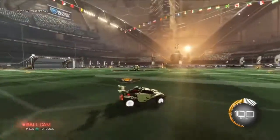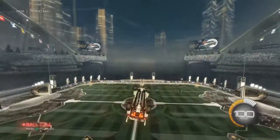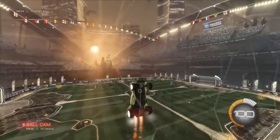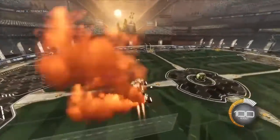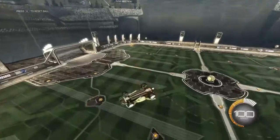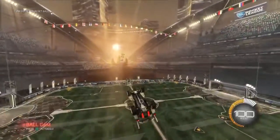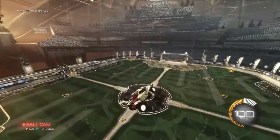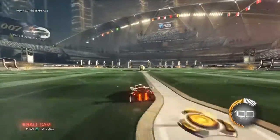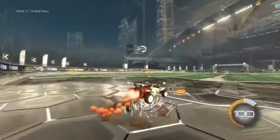I'm showing the ceiling musty right now. You have to go to the ceiling, jump up, air roll, and then do whatever kind of musty flick you want. I'm also showing an easier version where there's no air roll — you just tilt your left joystick to the left on console, which puts you in a musty flick motion, and then you press your flip button.